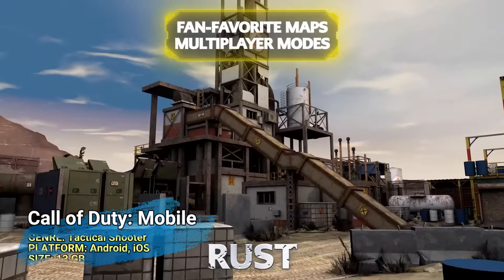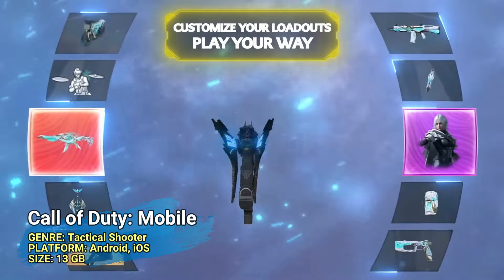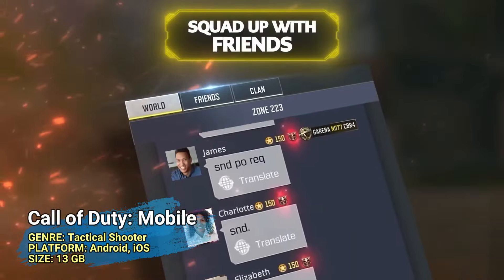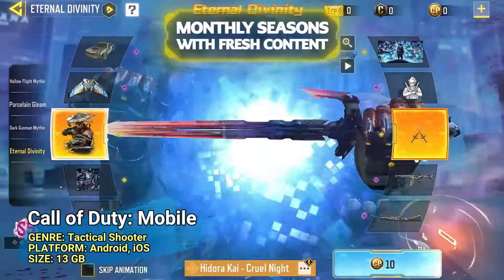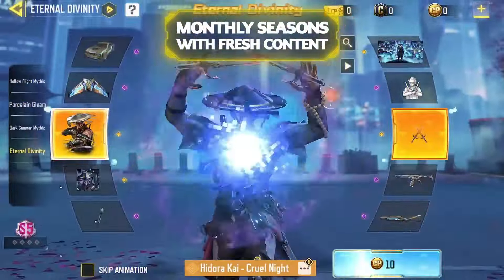Call of Duty Mobile is the pinnacle of mobile tactical shooters. With a massive 13 GB size, this game offers console-quality graphics and a plethora of game modes from battle royale to classic multiplayer. The controls are customizable and the game supports controllers for a more console-like experience. However, the large size means you need significant storage space and a powerful device to run it smoothly. The seasonal updates keep the game fresh with new content, making it one of the highest contenders in the mobile first-person market.